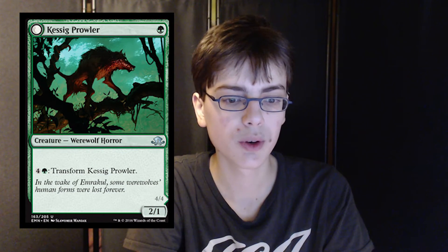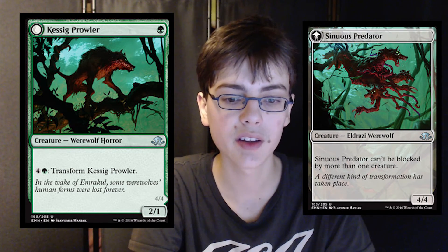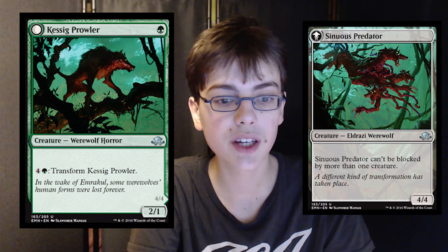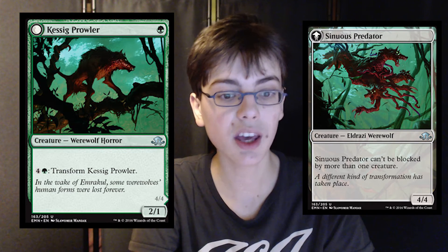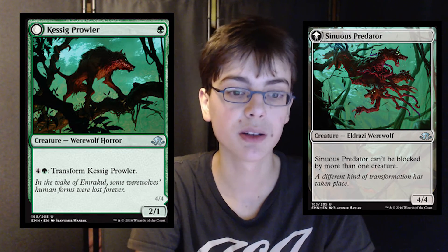Not for anything outside of limited. Kessig Prowler is 1 green for a 2/1 werewolf horror creature. For 5 mana you can transform it to become Sinuous Predator, which is a 4/4 Eldrazi werewolf that can't be blocked by more than one creature. If it was only the front side I'd play this in limited, but it also has the back side, so I guess it's better late game. If you get this in limited, it's good; outside of limited, probably won't see play.